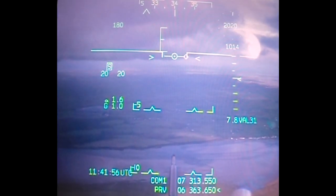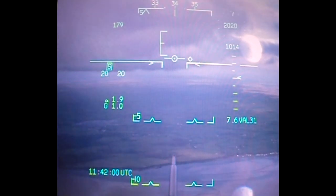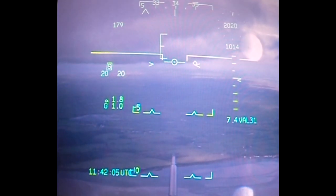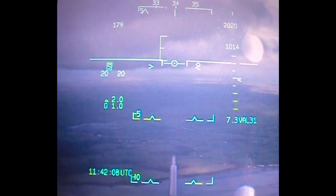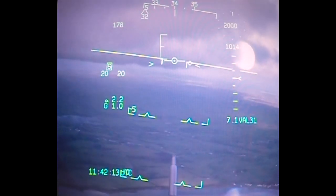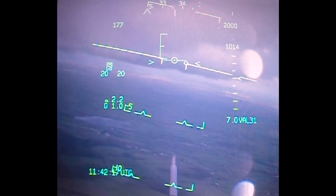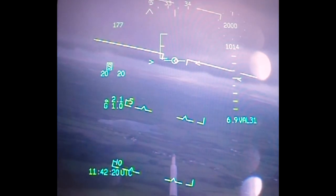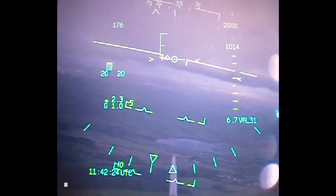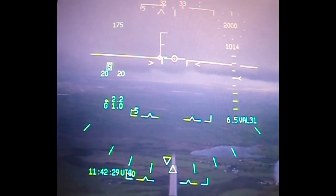Ninja Three, contact top-down, step seven. That's seven, Ninja Three. Ninja Three is level 3,000, identified, carefully read back correct. Do not acknowledge further instructions unless requested. Well left of center line, correct in nicely. Seven and a half miles, left of center line, correct in nicely. Turn left 15 degrees, heading 325. Approaching descent point, 7 miles — I've got gear and I've got half flap. As I descend I will select full flap. Center line correct in nicely.